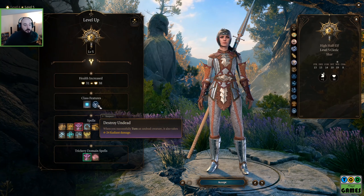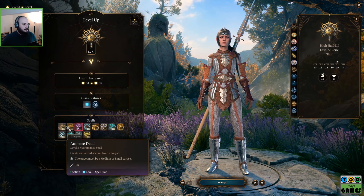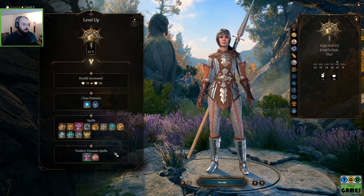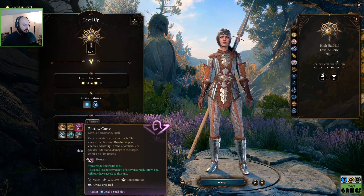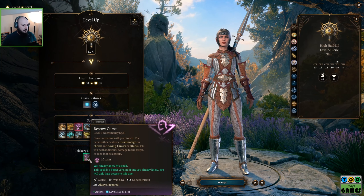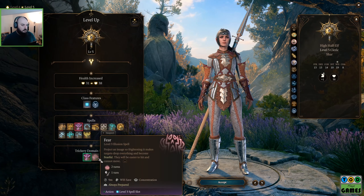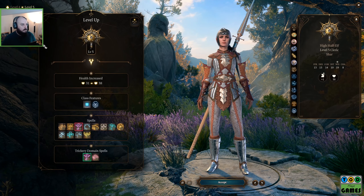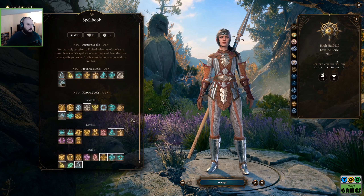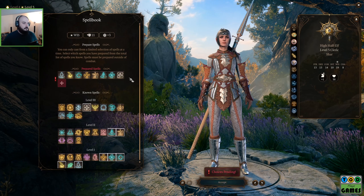You get Destroy Undead, which is nice, and level 3 spell slots — access to all the level 3 stuff. You get Bestow Curse and Fear. Speak with Dead we already have.